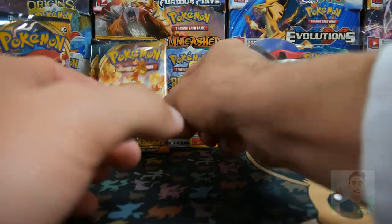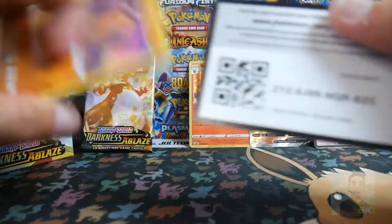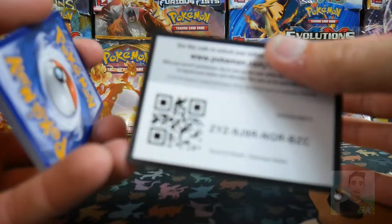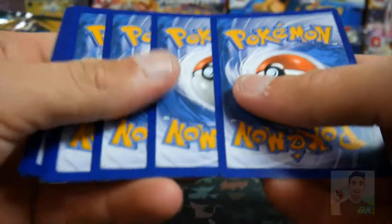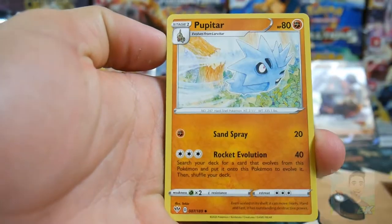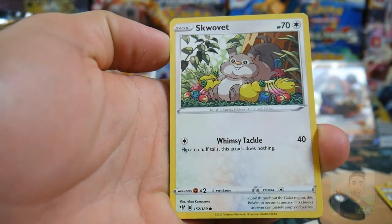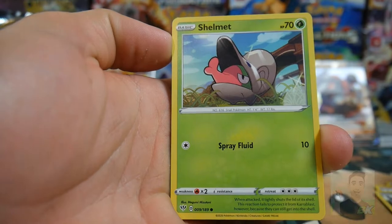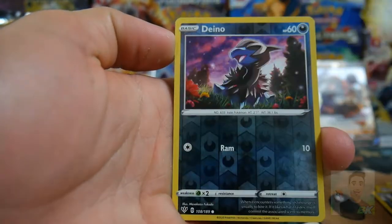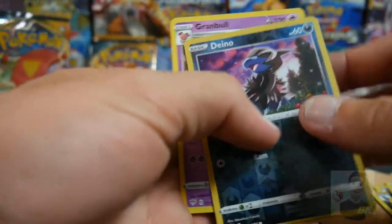Let's go another Charizard pack — we are getting some pulls. There is the code card, always takes ages to focus in. We're going to go Lightning Energy. We have a Pupitar, a Zweilous, Fletchinder, Diglett, a Swoobat — I don't even know how to say that — Shelmet, a Panpour, Teddiursa, a Deino, and a Granbull Regular Rare to finish off that pack.